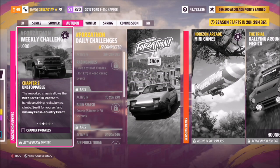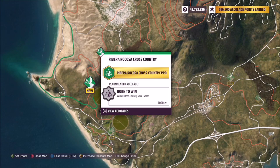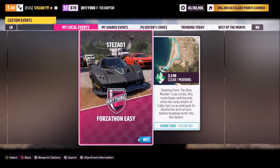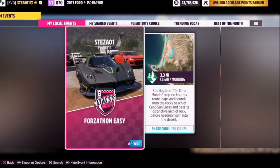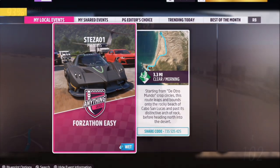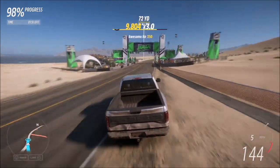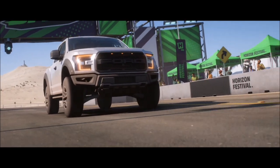The first challenge wants you to win any cross country event in your F-150 Raptor, which is super easy. I recommend heading over to the Ribera Roccoza cross country race. I've created an Event Lab called Forzathon Easy — the share code is 735-525-425. This race takes less than two minutes to complete and I've set it up with no AI drivers, so you'll win every time regardless of how fast or slow you go.